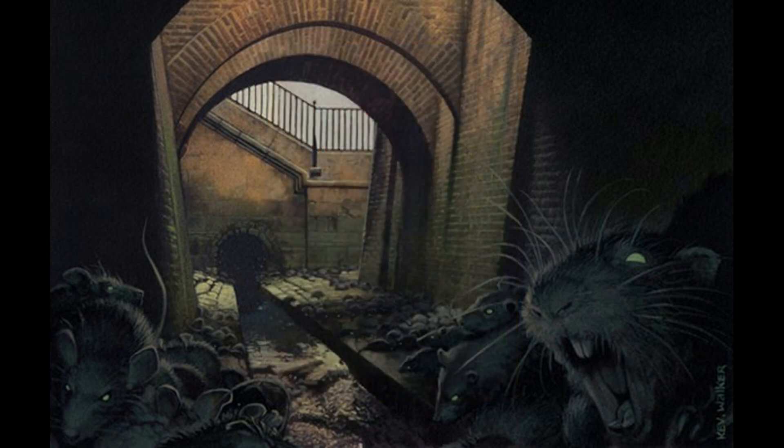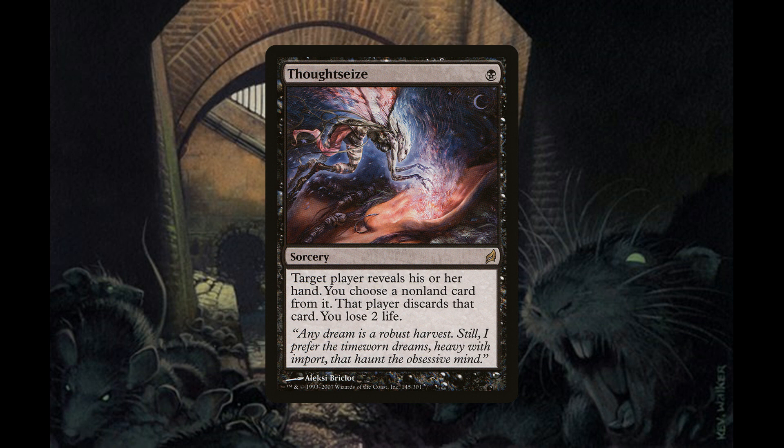Next we're running four copies of Thoughtseize, a sorcery for one black mana that says target player reveals his or her hand, you choose a non-land card from it, that player discards that card, and you lose two life.